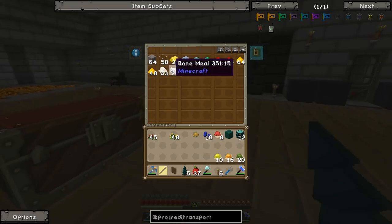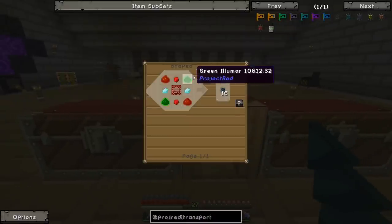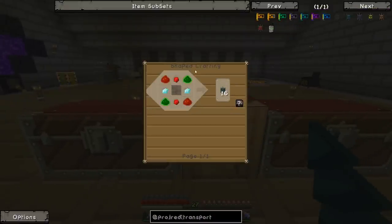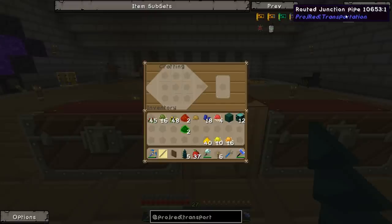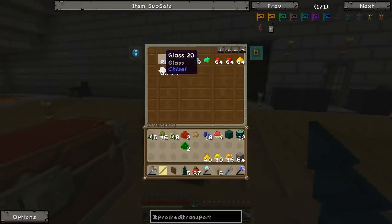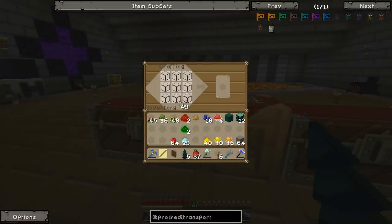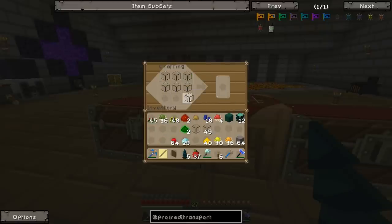We're going to need a bunch of glowstone which we have over here. Let's craft these together to make some illuminar - two should be enough for now. We'll do the same with the red stuff. Glass panes are not too hard to make - it's just six glass. Let's make some. I think 16 might actually do us.